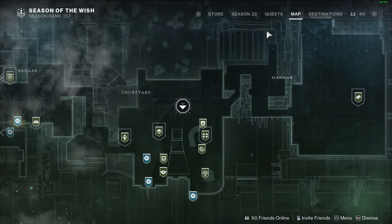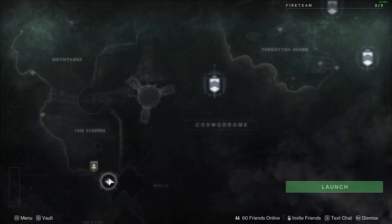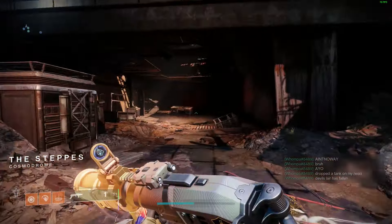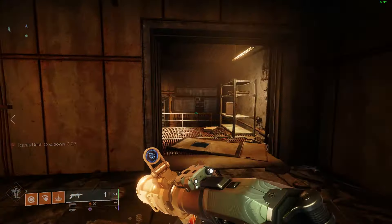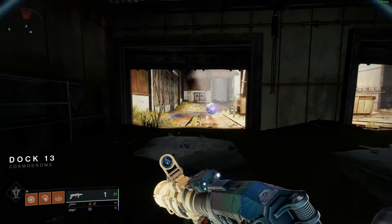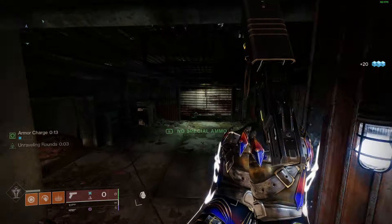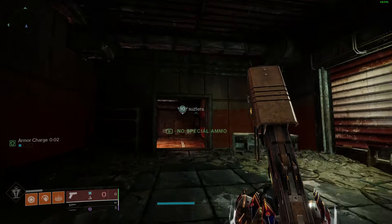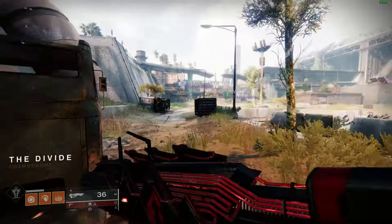The best place to go to do this is actually in the Cosmodrome, in the lost sector there. Load up the Steps, turn around, and start heading back to where you start the game initially. It's the lost sector that has the new ramps leading up to it — a very simple place to get to. Just make sure you have Outbreak Perfected equipped, as that's the only way you'll earn progress. Other people on your fireteam can have it on too, but if you don't have it on yourself you won't get any progress.